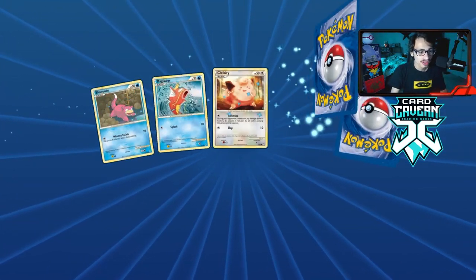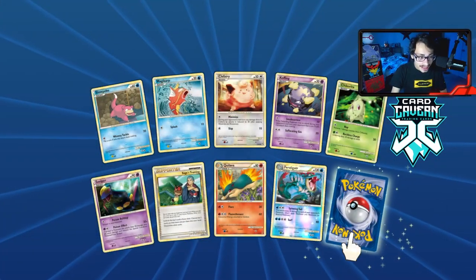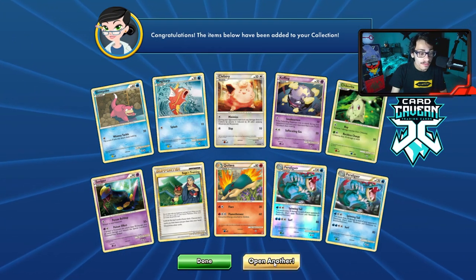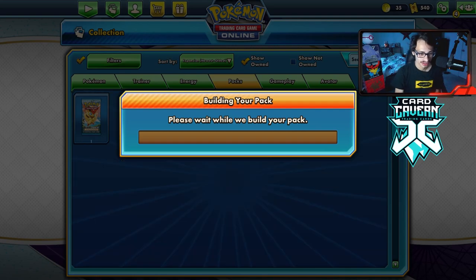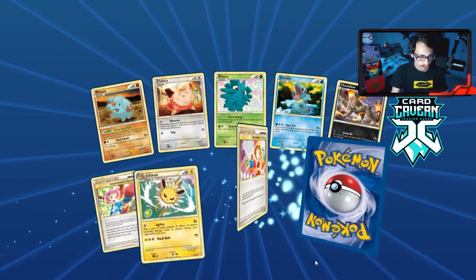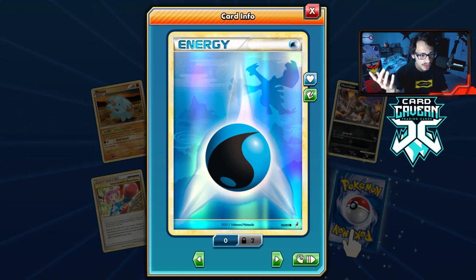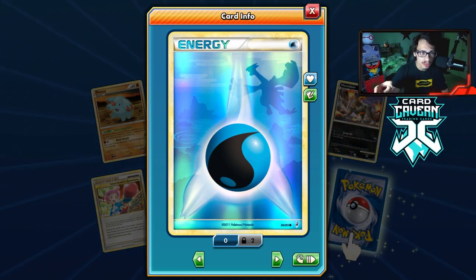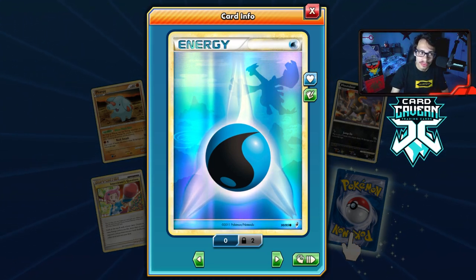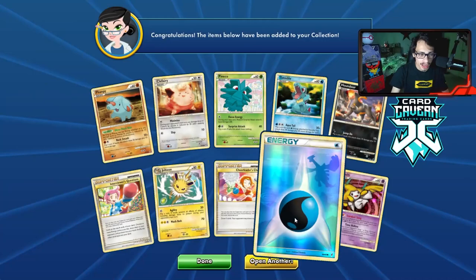Hopefully we can get another shiny in these bonus packs. We get a reverse hollow Feraligatr — I didn't have it, adds to the collection. Double rare — let's go! We got another reverse hollow energy! I think this is our second water — the first one was in the first half and now we just pulled another reverse hollow water energy. I'll take it. A Jirachi hollow too. Reverse energy is pretty good.